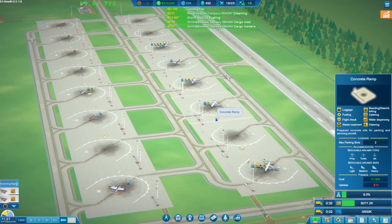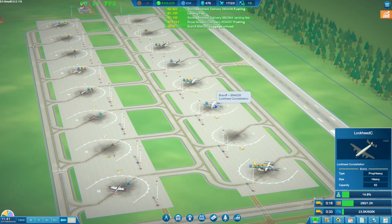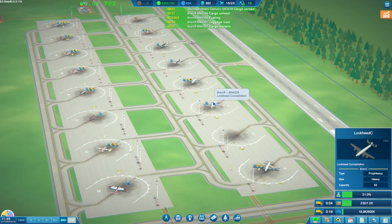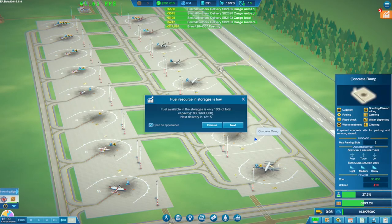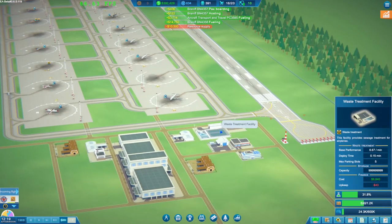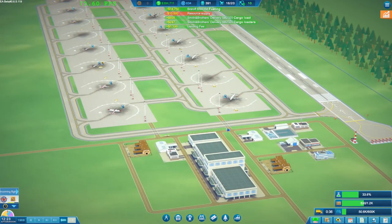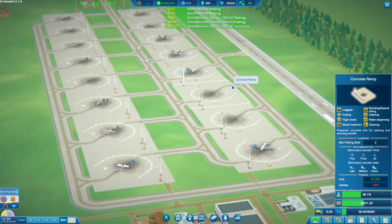Oh crap, we're out of fuel! Even with all of the fuel that we're doing, even with the 45-minute fuel, we're still struggling to get enough fuel to do all of the services. That is really quite interesting. Our cargo stuff is getting way up there too. Fuel will be delivered shortly. We're kind of working on the fuel - the fuel is kind of working.